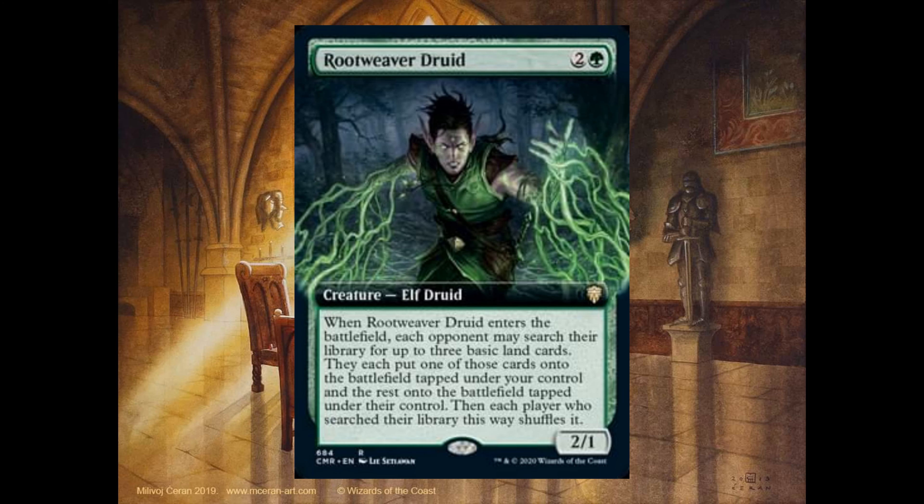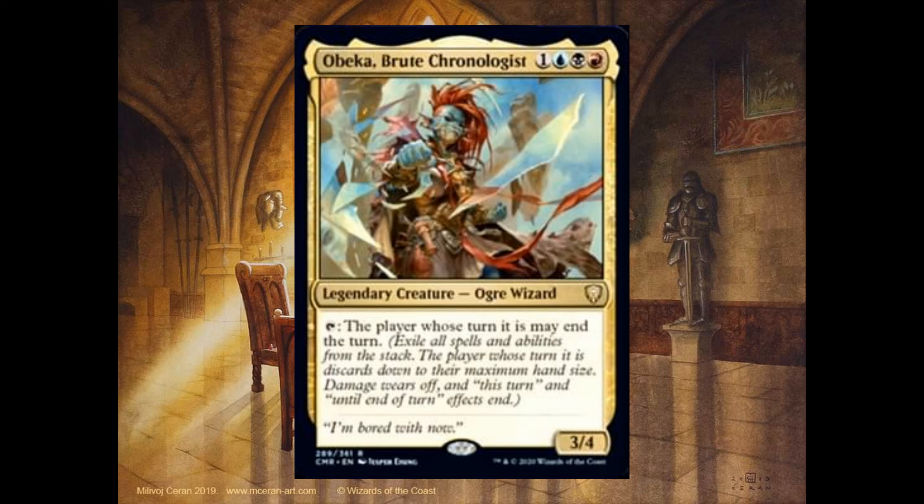Then each player who searched their library this way shuffles it. Obeka Brute Chronologist, 1 mana — 1 blue, 1 black and 1 red — it's a 3-4. Tap: the player whose turn it is may end this turn. This is a very interesting card because you can use this ability on your turn, or you can tap it and give your opponent the choice to end the turn. So it's a very interesting card, in my opinion.